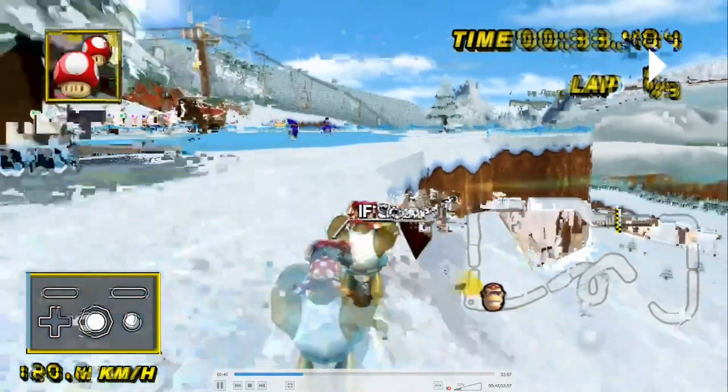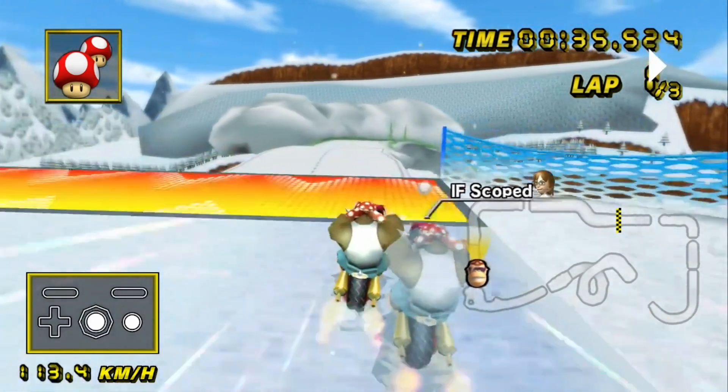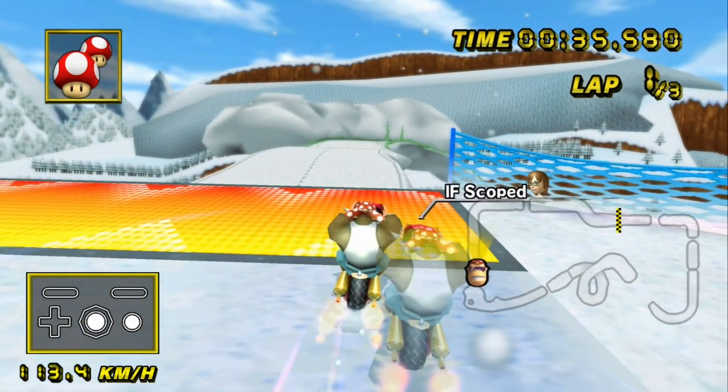Drift just a little bit while you still have the trick boost — keep yourself at top speed. Hop in; you don't need to hop into the cuts because you're gonna drift during the cut and get an empty out anyway. This ramp in particular gave me a lot of no-tricks. If you try and start the drift too early, there's a very high chance that you'll just end up hopping over the ramp without being angled to get a trick. So I'd recommend starting your drift really, really late — take your time with this drift trick in particular, because it's very likely that you'll skip it.